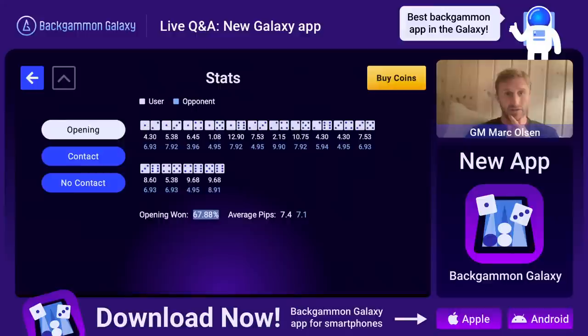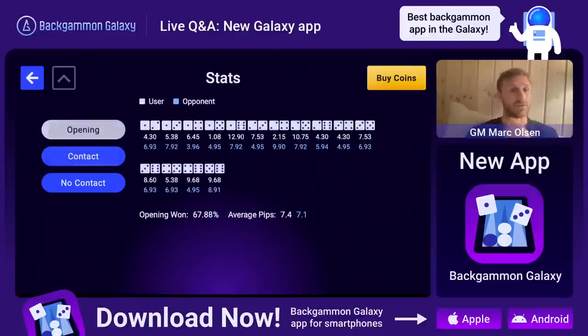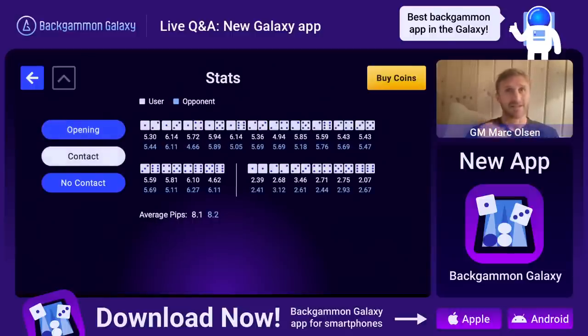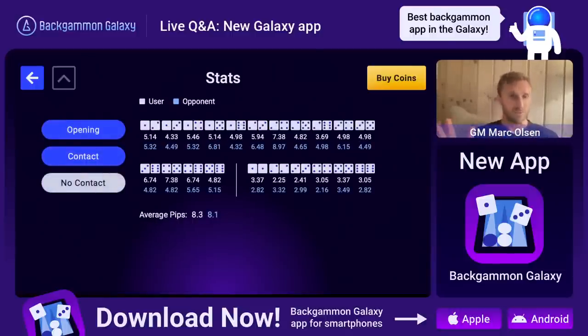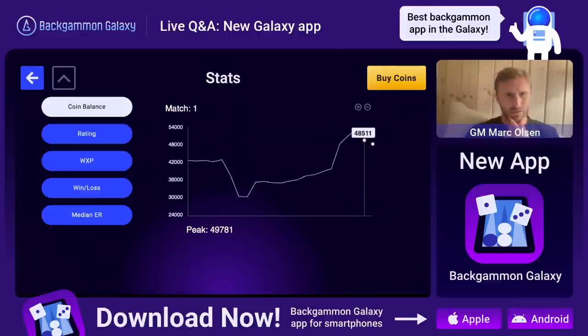What else is new - we have the stats where we have dice stats. That's pretty nice. We have opening game stats. The opening game is basically the first roll, contact is everything after that, and no-contact is when it's a pure race with no more contact. We can see the average pip is around 8.16 or something, and we can see where both me and my opponents are converging. I've been slightly more lucky in races so far, and contact is just the other way around.